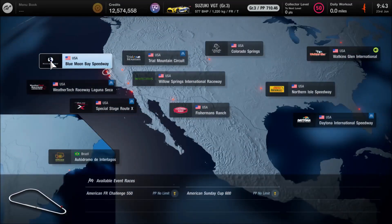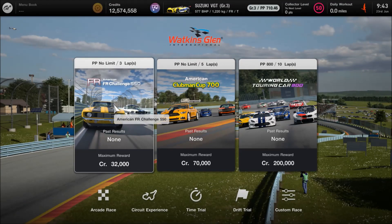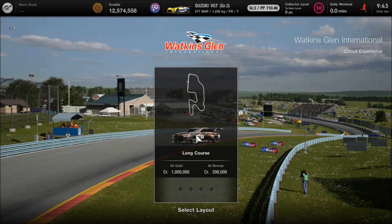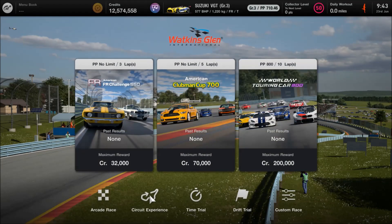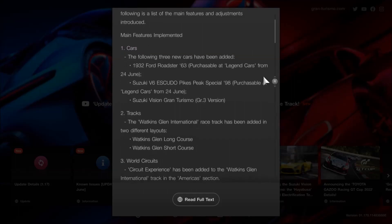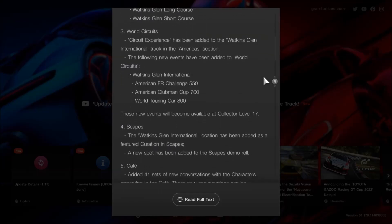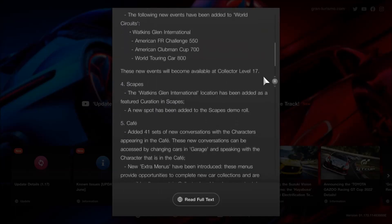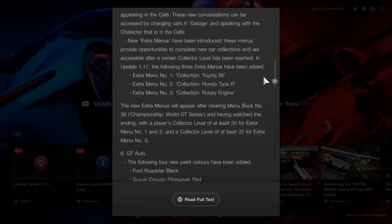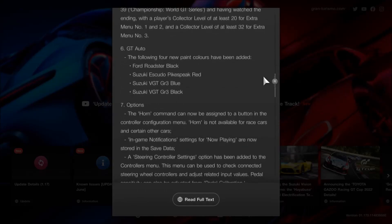In terms of the vehicles, we only have access to one car on day one because the other two — the Ford and unfortunately the Escudo — are coming out tomorrow. We have the Group 3 category Suzuki, which is available already for 450,000 credits. It's a pretty great little car; in fact, I could see it being quite OP, so balance of performance will doubtless be quite harsh on this car. It's heavier than you might think, over 1,200 kilos, but the power is good. It still has that Hayabusa power unit, which is very cool in an actual racing category. It's kind of cool to see Suzuki getting more love in the game — their cars are pretty good, the Swift in particular in Group 4.